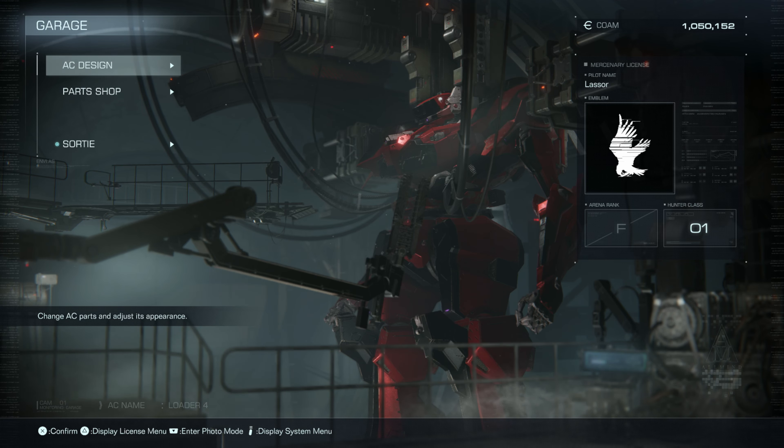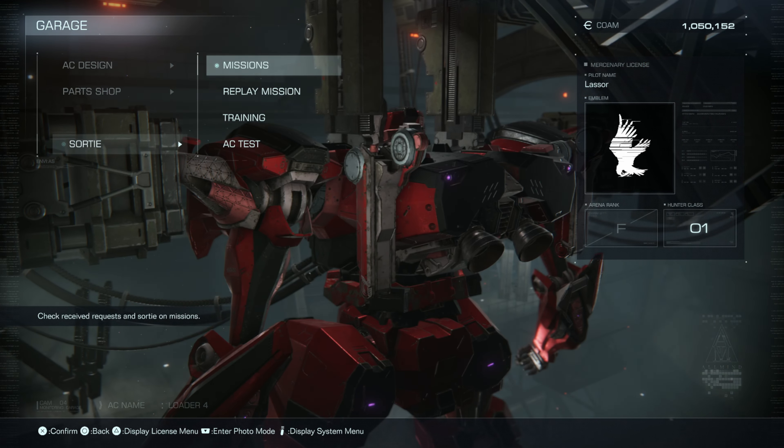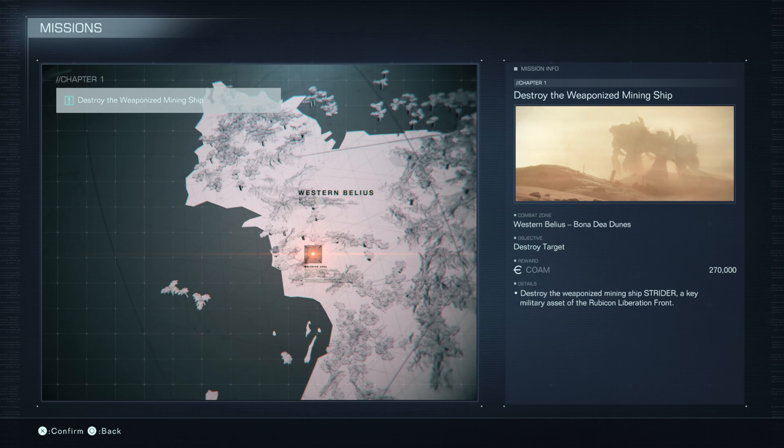Hey everyone, welcome back to Armored Core 6: Fires of Rubicon. On this video we're getting an S rank on the mission Destroy the Mechanized Mining Ship. The combat zone is Western Bellius in the Bona Dea Dunes. Destroy target — our reward is 270,000 currency, and the details: destroy the weaponized mining ship Strider, a key military asset of the Rubicon Liberation Front.